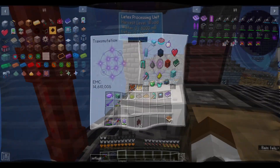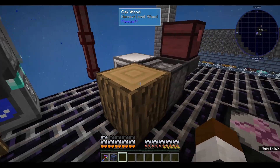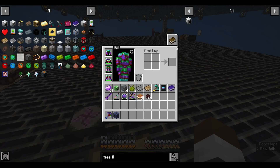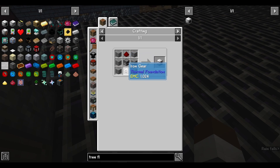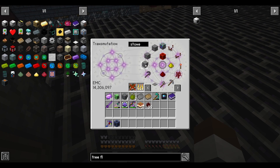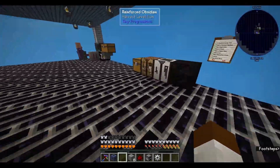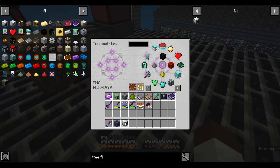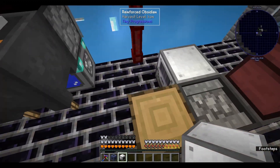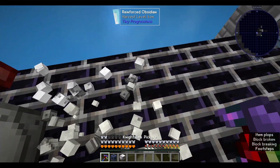I made a mistake — I decided to make the latex processing unit which is one step ahead of what I needed. I actually needed to make the tree fluid extractor first. So let's take care of that: I just need six stone, one furnace, one iron gear, and one redstone. That's not a problem, it just put us back a tad. I was so excited I jumped ahead — no big deal, nobody died over it. Creating a quick tree fluid extractor — throw that into the table, now we have that forever. Boom.